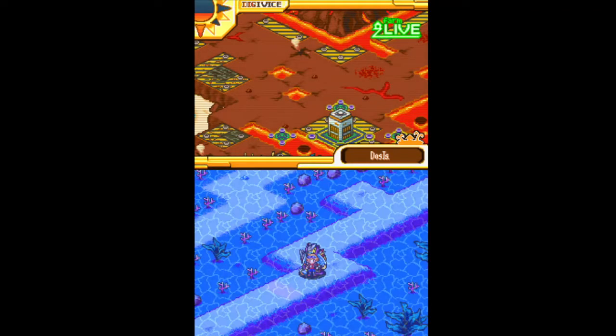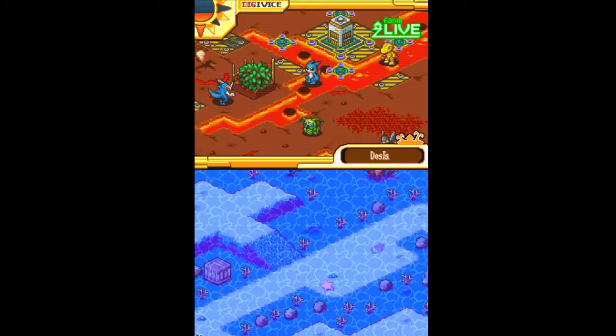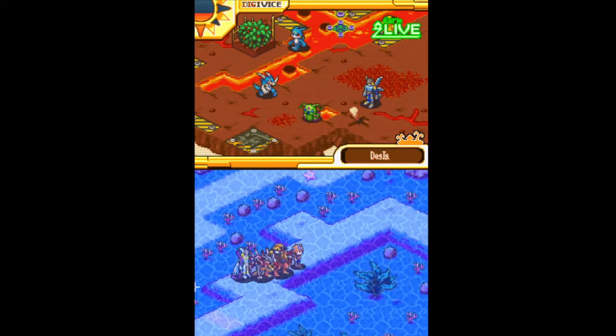The code Digimon — you could give those away. I just saw Divermon, so how do I get to that area? I think that's meant to be behind MarineDevimon.